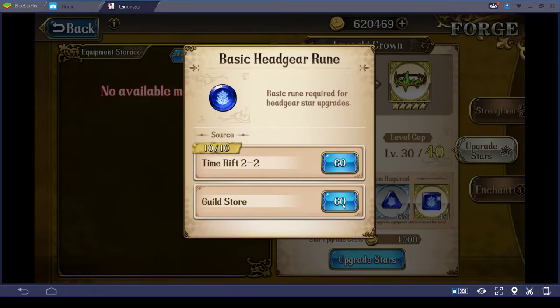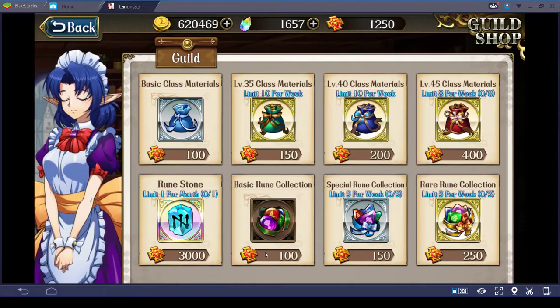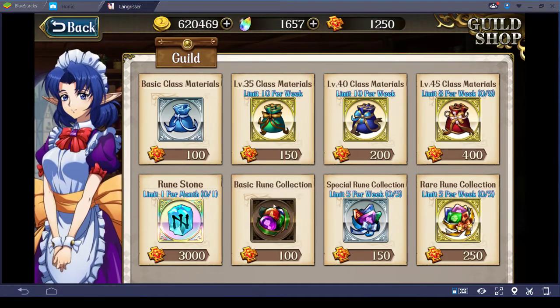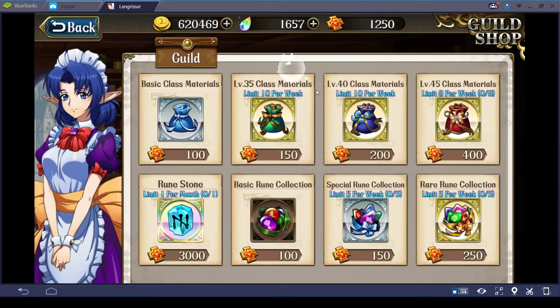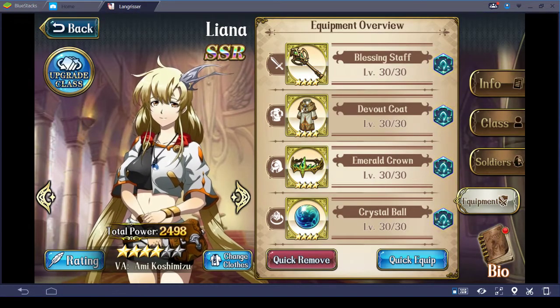It's changed because the guild store now allows you to purchase runes — especially the basic runes, which are now quite cheap at 100 guild medals for 10 basic runes. So it's now much more viable to upgrade equipment. But the priority right now is to get the rune stone, which costs 3,000 medals. It's the 21st and the month ends on the 28th, so you have to get the rune stone first — you won't be able to buy any of these runes until next month. Given that, I'm not planning on upgrading my equipment anytime soon, and I'm probably going to transition straight to SSR items rather than continuing to upgrade these SRs.